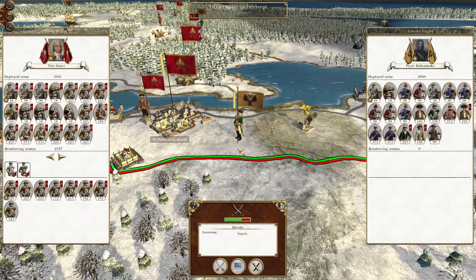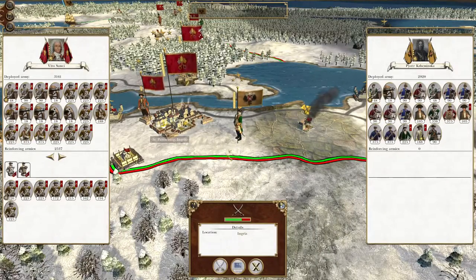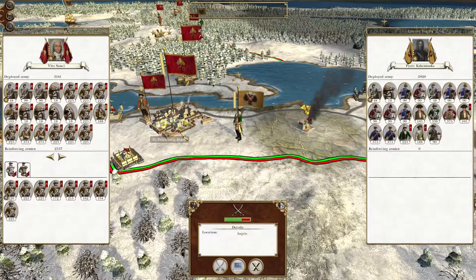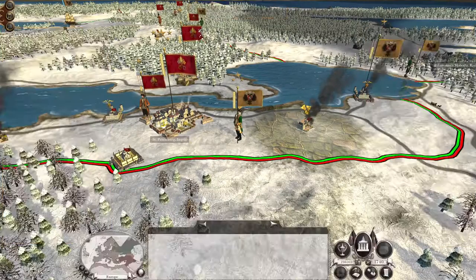What's up guys? This is the Roverman and I am back to bring you the next episode of My Empire Total War Let's Play as the Italian States. In this episode a Russian army has wandered perilously close to St. Petersburg and we are going to intercept them and cause them to be slaughtered before the walls of St. Petersburg. So let's take them out.